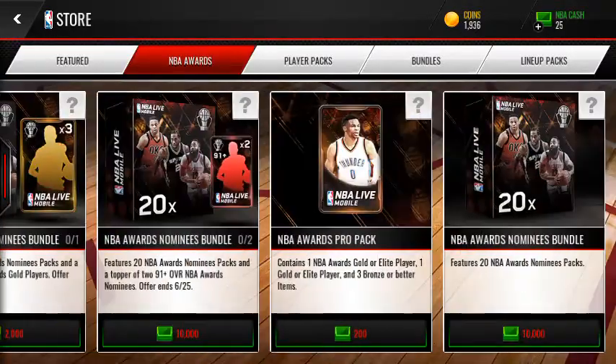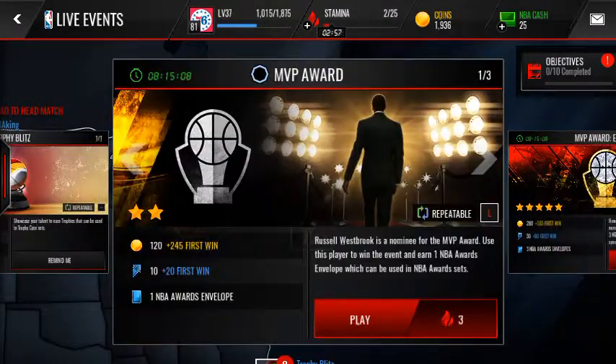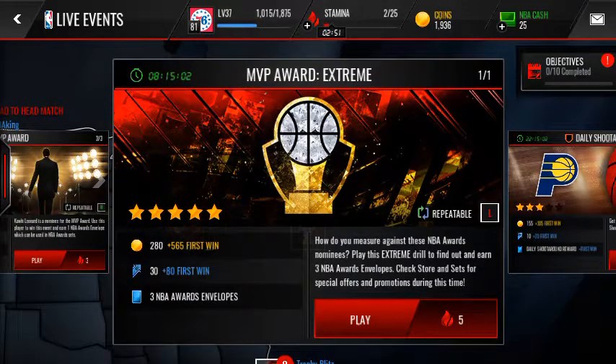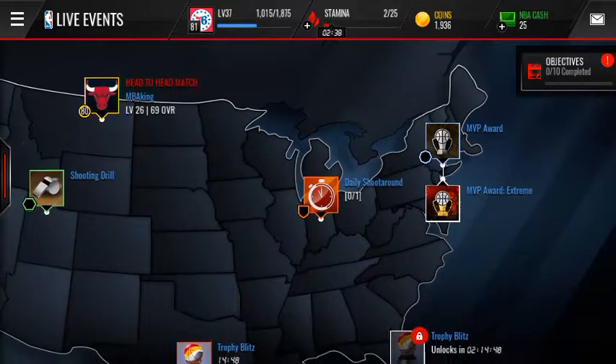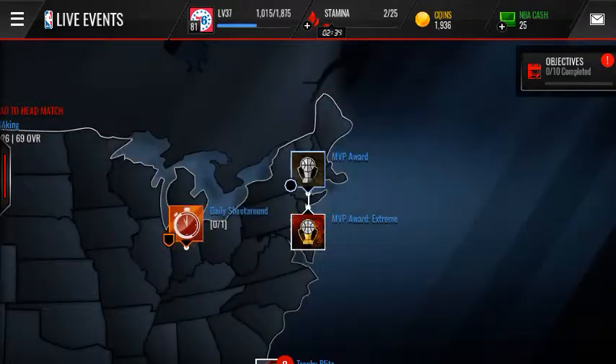And then make sure you use all your stamina on these live events here. There are three of these, and there's one of those which gives you three envelopes and you only use five stamina. And here you get one each for each live event, but it's three stamina for one live event. So if you're able to complete this one, do it as many times as you can and use all your stamina.